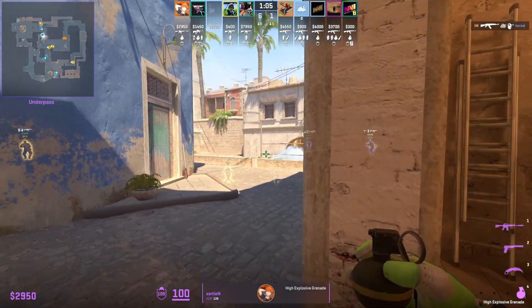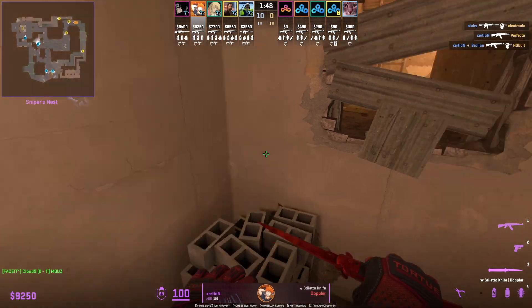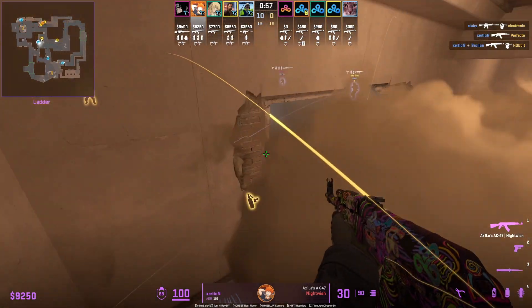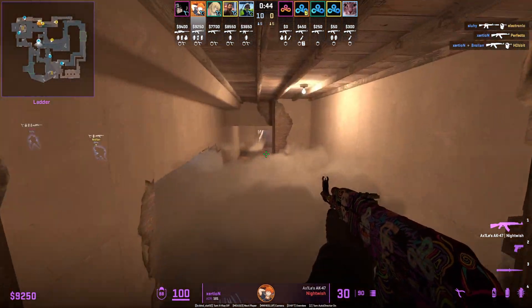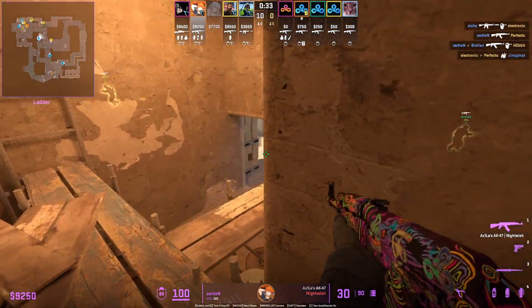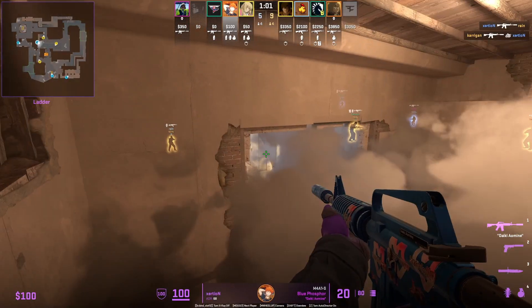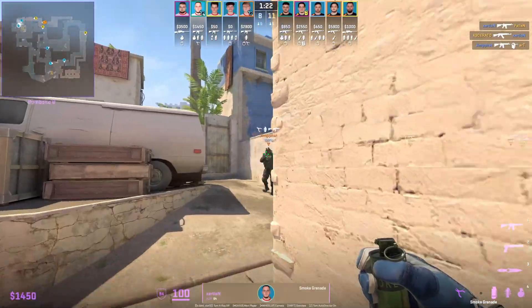Here we see the nade set previously shown, and you'll see Exertion go aggressive with it this round instead of going into ladder. Another position and angle you should be utilizing as a short player is playing inside ladder. From ladder, you can hold window as well as the short run-up. Exertion likes to play on top of the bricks — it's an off-angle for mid, and depending on how the Ts smoke window, you could see over the top-left corner of the smoke. Be careful when the Ts smoke off window, as they could boost inside the smoke.